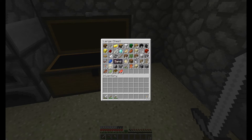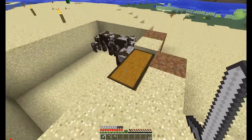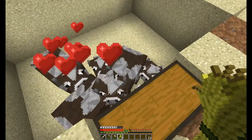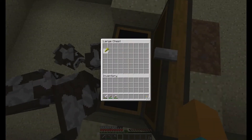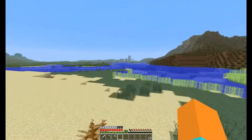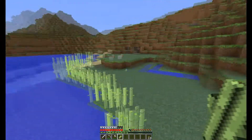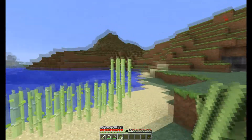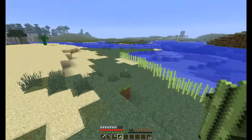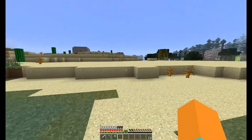I've got this chest with everything just jumbled up, and then I've got this cow farm which we should be able to breed. I also got this sugarcane farm - sugarcane and reed farm, it's all the same. We just keep making it bigger so we can get heaps and heaps of bookshelves.